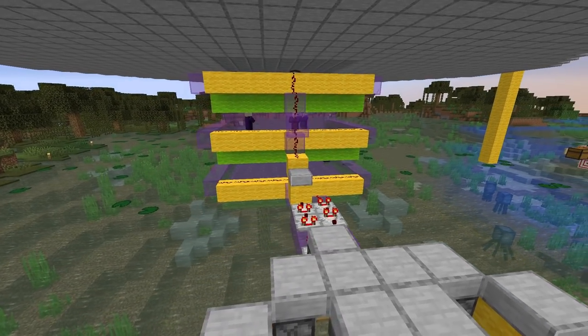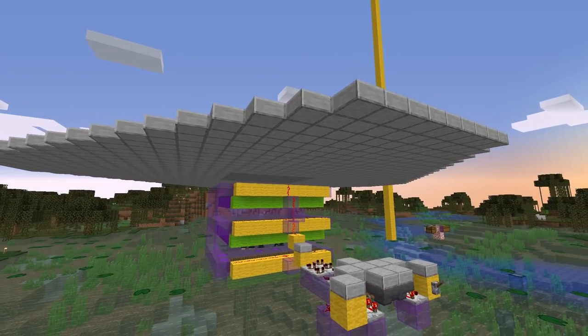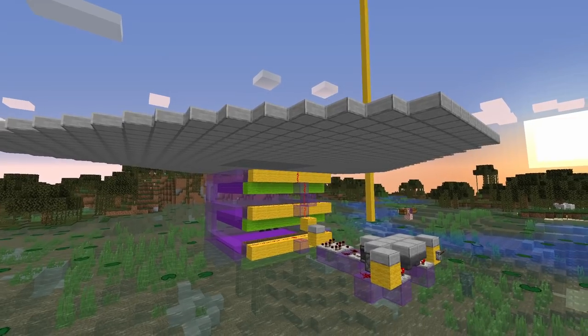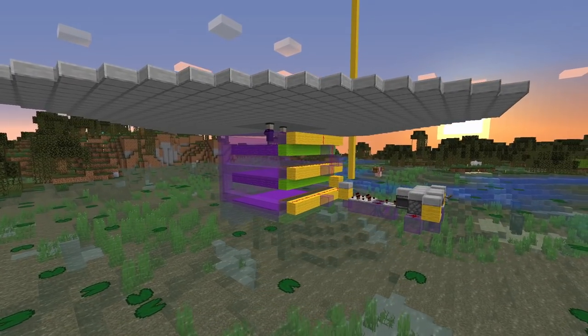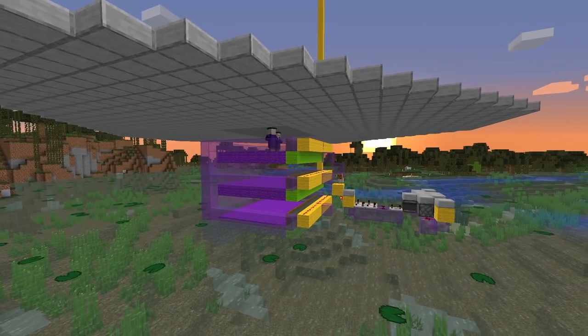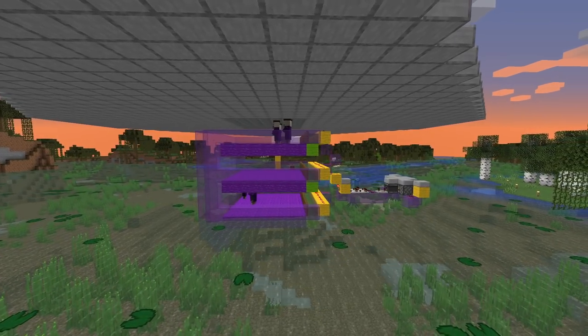We collect those drops. We also have this roof above that serves two purposes. First, it blocks out all the light so there's no light going into the farm itself. I've got a night vision potion at the moment so we can see. But this also helps with some increased mob spawning through a mechanism called pack spawning, which we'll talk about a little bit later on.